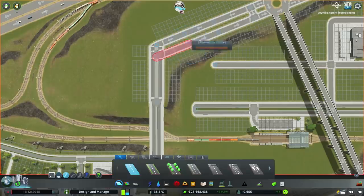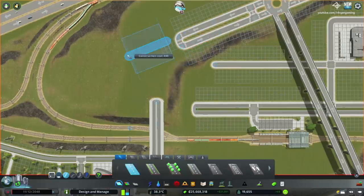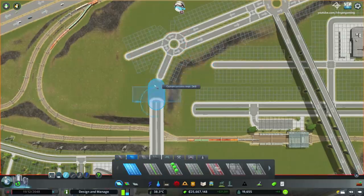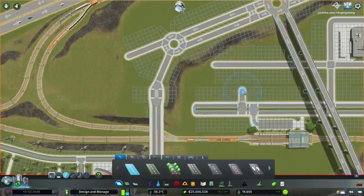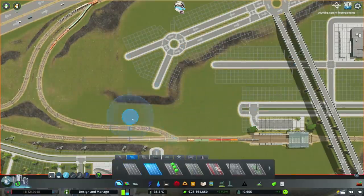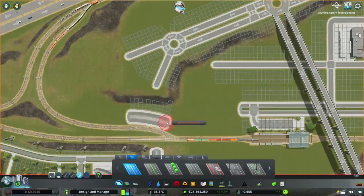Besides the train station, I also add one of those intercity bus terminals, which spawn buses that allow people to travel to and out of the city. So we're actually going to have two main ways of public transport that will be very effective in bringing tourists to the city.